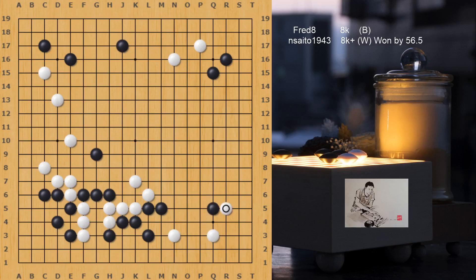On the bottom, black can put pressure with a Keima and a Nobi, then jump in the middle because that group really needs help. On the right side, Q5 is a good decision — Hane and connect, that's all good. White doesn't need another move in this area because he already has entry in place, so white can invade the right side. That's a nice decision because normally that's the point where black wants to extend.